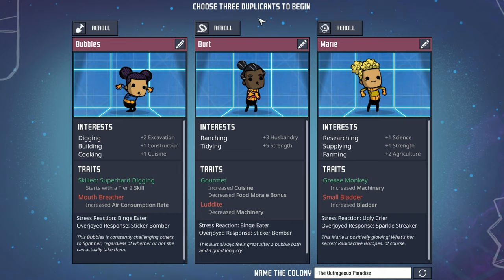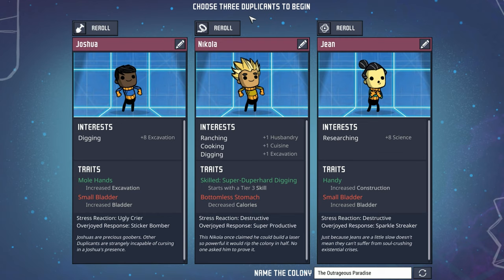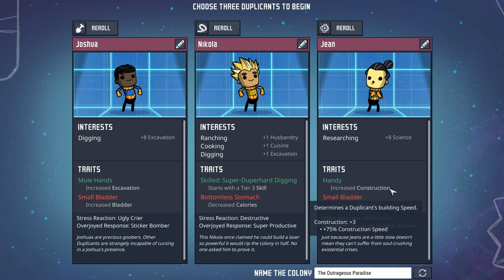We'll respect the RNG's last number — number six — and reroll these each six times. Here's what we ended up with. Joshua's not bad: plus 8 to excavation, mole hands, and a small bladder — I'll take small bladder. Unfortunately, our Rancher is not great. They have some digging and some cooking, which might come in handy, but they have a bottomless stomach. That was our worst fear — it means Nicola is going to consume 2,500 calories per cycle. And then Gene is a researcher who really loves building things. Sorry, Gene, you're not going to get to build too many things.